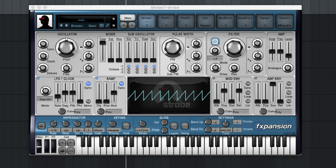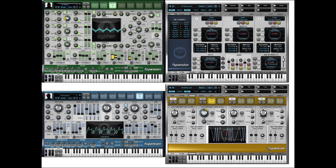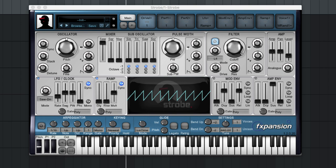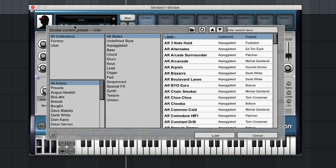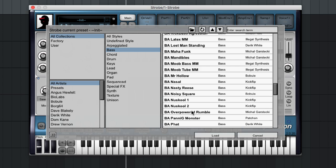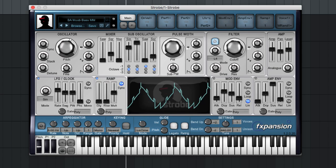My number one synthesizer is the F-Expansion Strobe. It's part of the F-Expansion Decam Synth Squad. Unfortunately this series was discontinued a couple of years ago, but I'm still using it in every production. Since I bought it — I think it was somewhere in 2008 — it's been used in every production, every sample pack, everything. It's a basic analog-modeled synth that's supposed to recreate the sound of an SH-101, but with more oscillators and the ability to modulate everything with everything. It's really great for bass sounds.